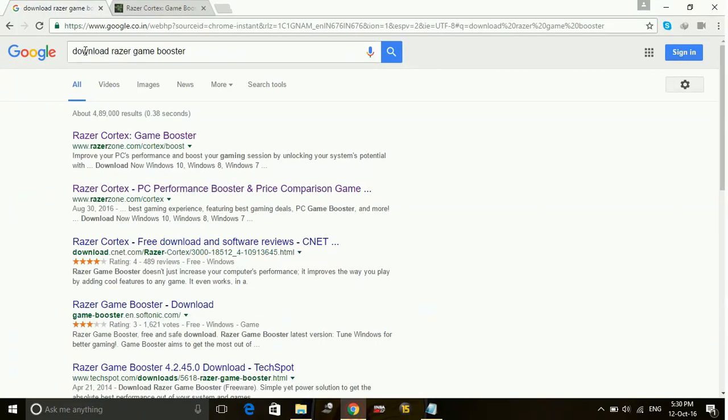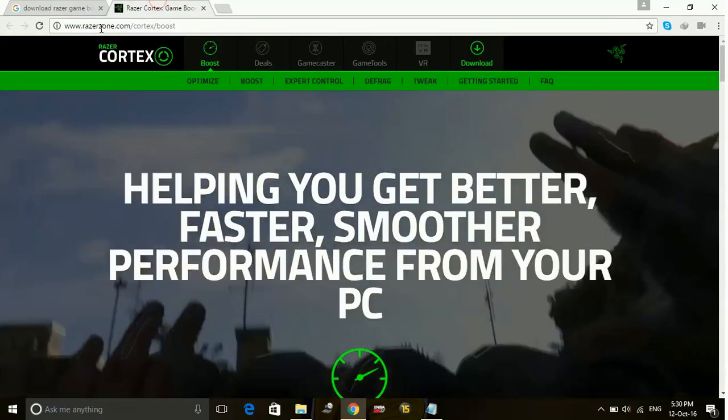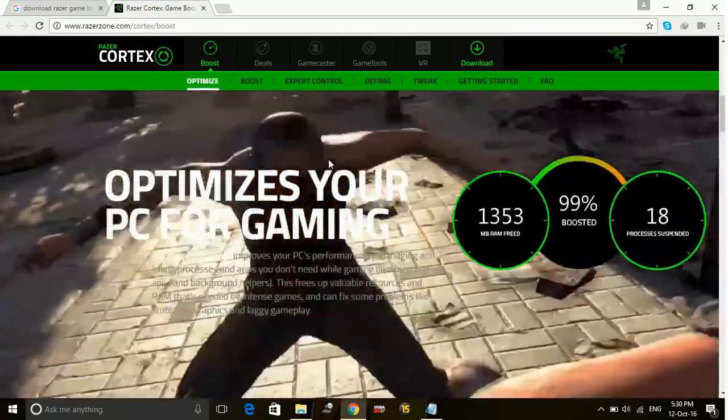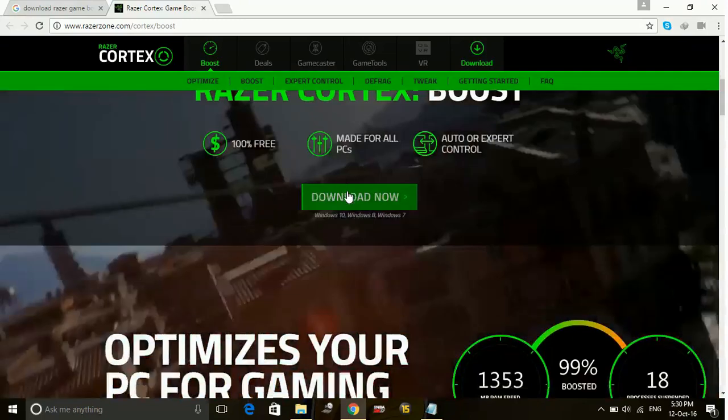Just go to your browser and search 'download Razer game booster'. Click the first link and go to www.razerzone.com/cortex/boost. Go to the link and you will be redirected to that page. Scroll down and click on Download Now.